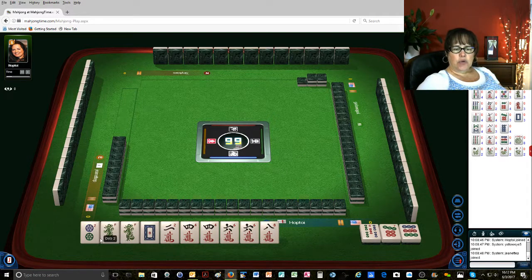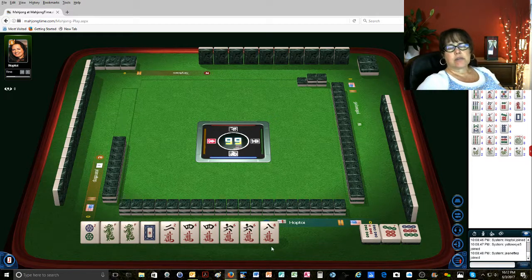We need 4 dots. Let's count: 1, 2, 3, 4, 5, 6 versus 1, 2, 3, 4, 5, 6. We're smack dab in the middle.